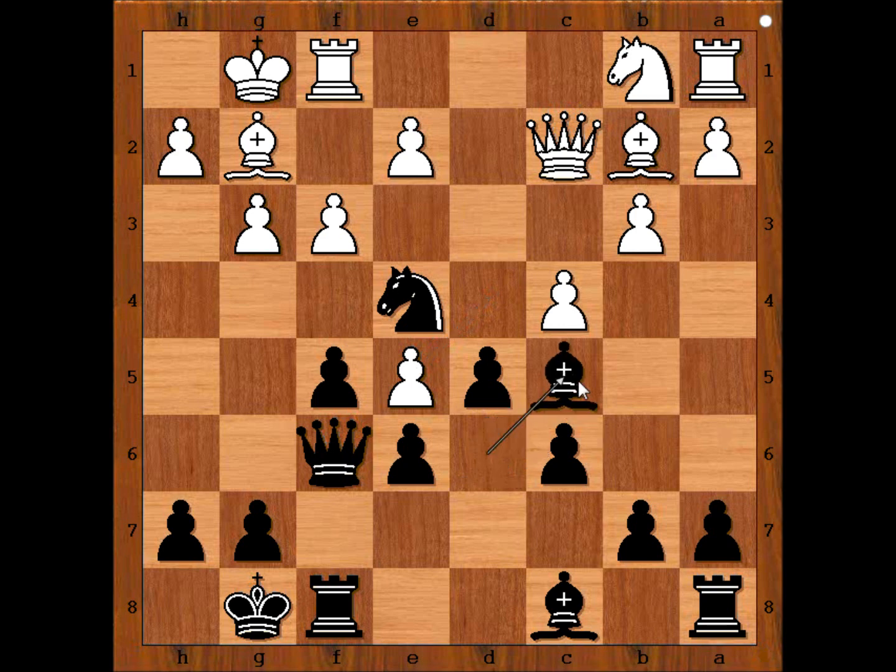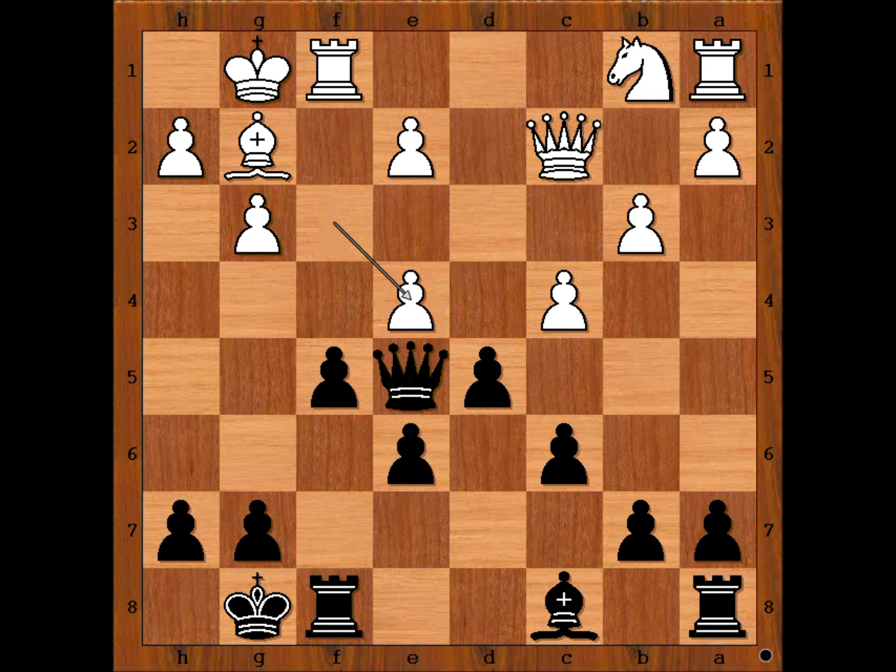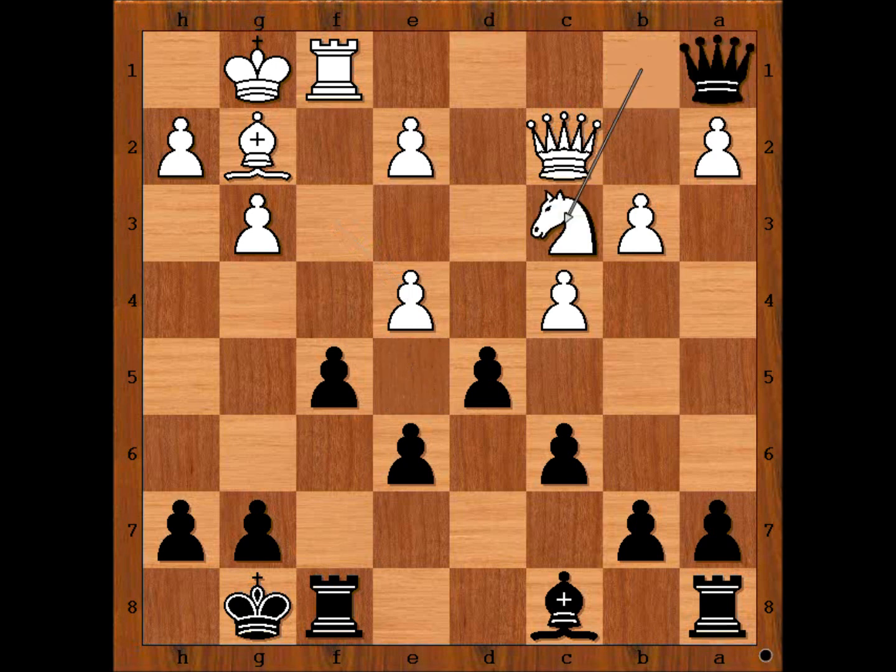Ripeto played Bishop to c5 — this is the best. If Bishop takes on e5, then Bishop takes Bishop, Queen takes Bishop, Pawn takes Knight and White is better. Black is advised not to capture the rook on a1 because if he does, Knight to c3, trapping the Queen.